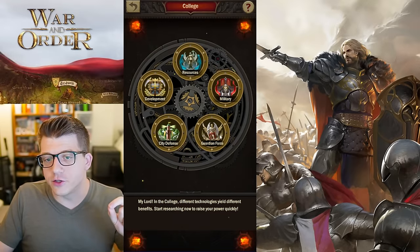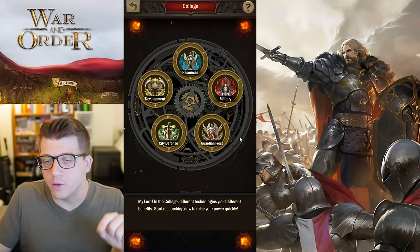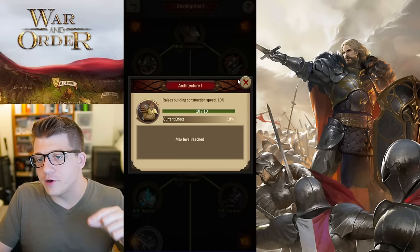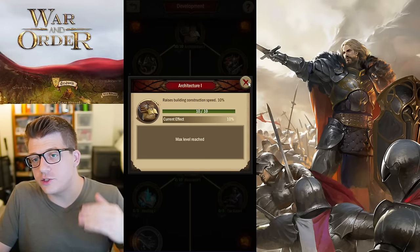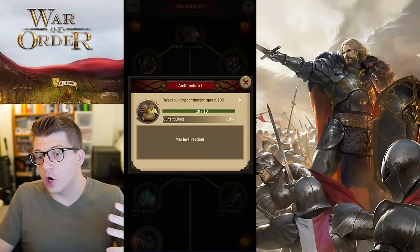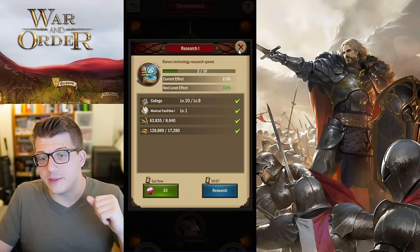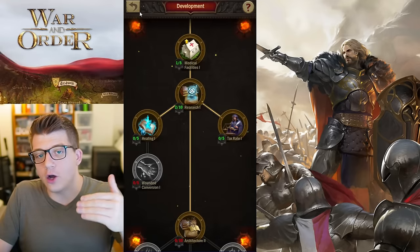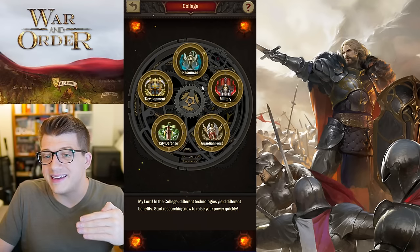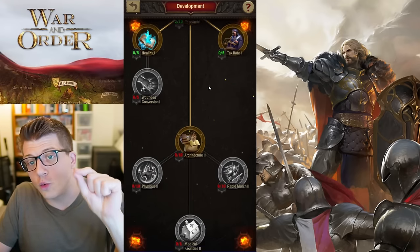Tip number two is found in your college's research section. There are five different branches of research in War in Order. In the beginning, the most important place to start is Development research, because everything here essentially speeds up your overall progress — the architecture building speed enhancement, the research enhancement — making all future researches faster, taking fewer speed-ups and less time to complete.